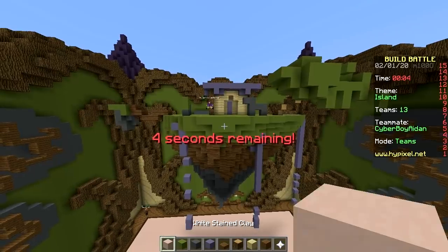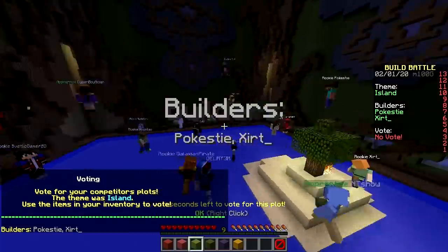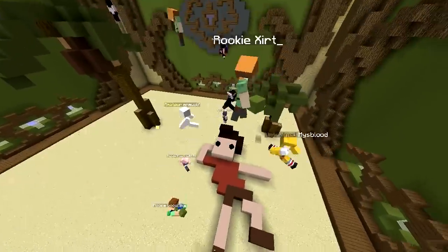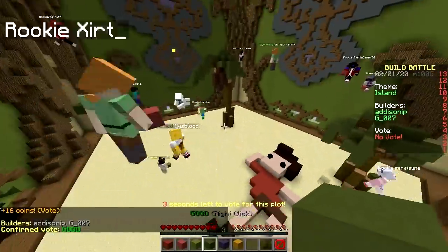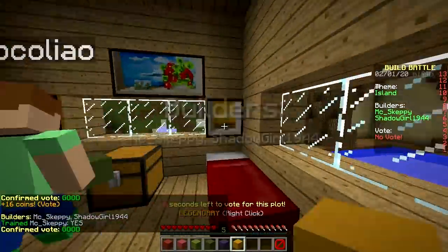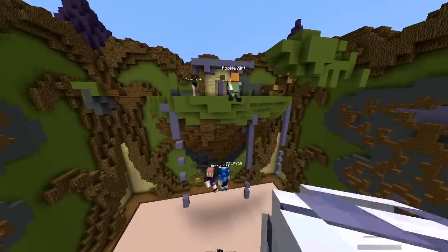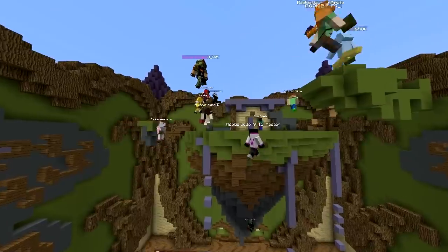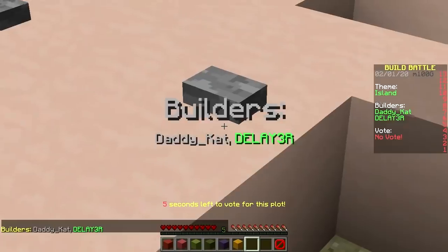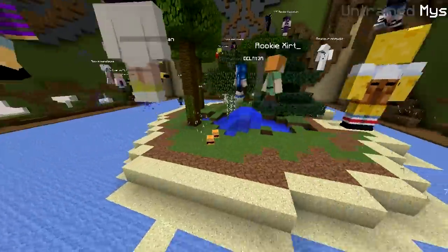Camouflage — let's hope they pay really good attention. Voting time. Island first one — lame. Second one: a guy chilling, nice pose, living life. We got a house, trees. That's ours — it's massive. Are people even seeing it? One guy spawned on top holding poop. We got a guy with button nipples.